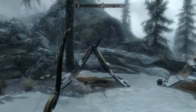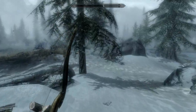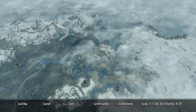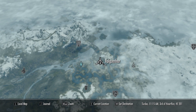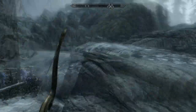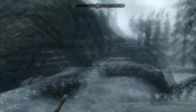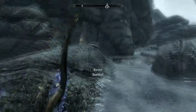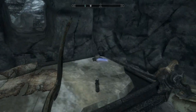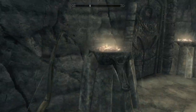Hey guys, I'm going to show you how to do the Forbidden Legends quest. First of all, you need to go to this part of the map — it's called Folgunthur or something, it's in the top left corner. Once you've done this — this is to get the quest, by the way — you start off without the quest, then you come here and you'll get it when you're inside.